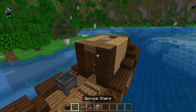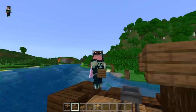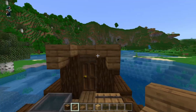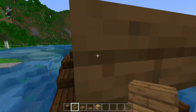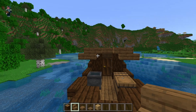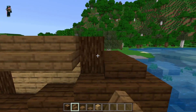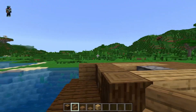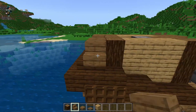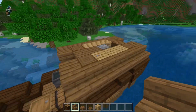We can now carry on with the roof. Grab your spruce stairs — or oak if you prefer an oak roof. Put two upside-down spruce stairs either side of your door, and then out the back of those, put in normal ones, giving you this little shape on both sides. Take your stairs all the way down the side and make that same shape on the other side. This is going to be layer one of your actual roof.